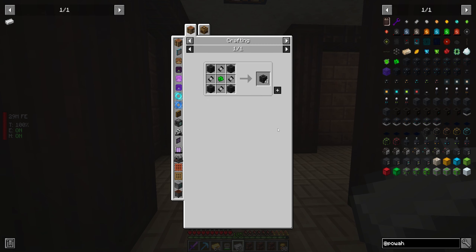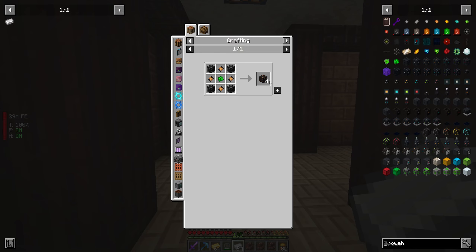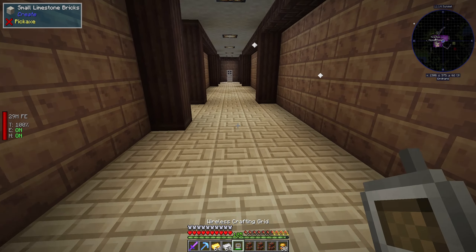I've got basic reactor stuff made, but now it starts to get a little tricky. Now we're moving on to the hardened, and in order to make hardened capacitors, I need energized steel.